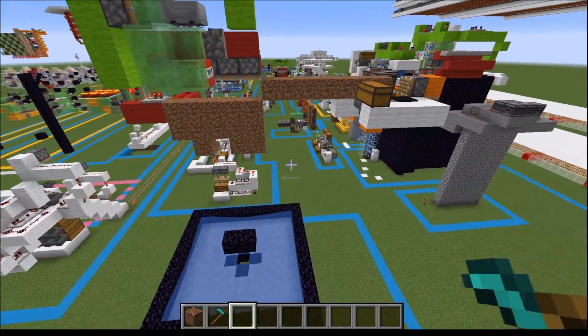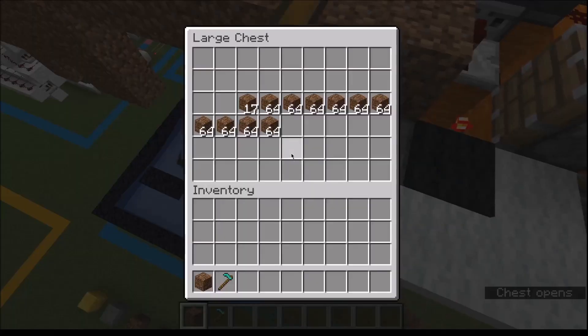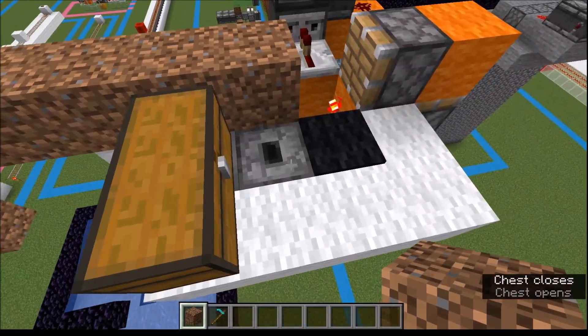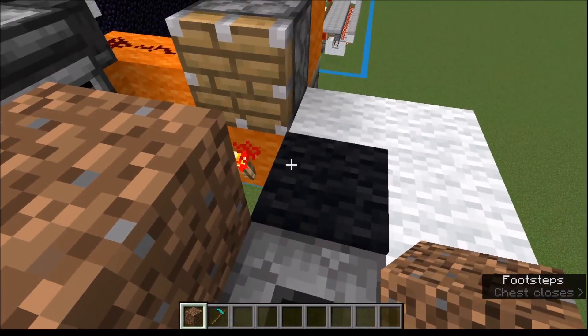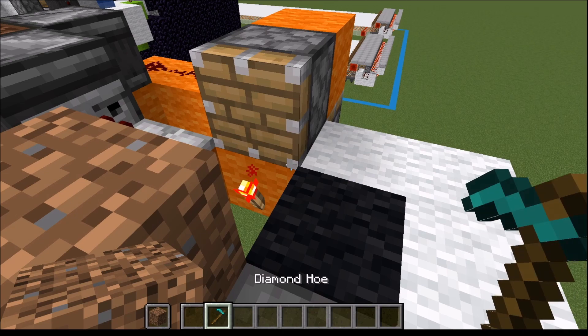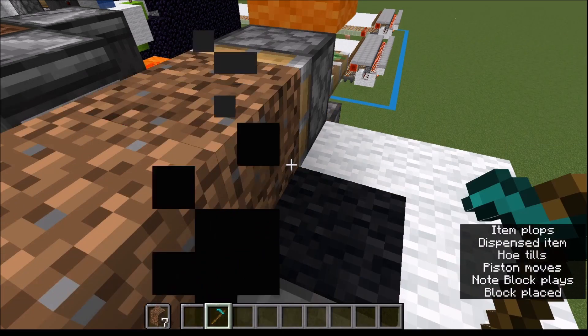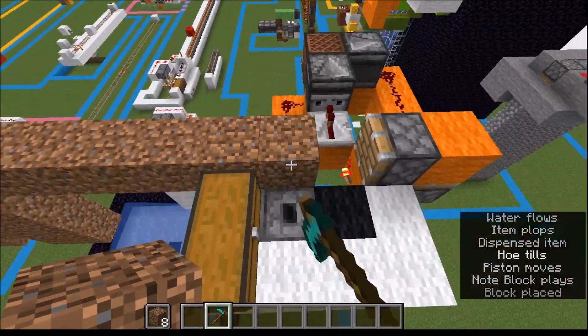This machine runs at about 6,000 blocks an hour, and it's very simple to use. Just fill this up with some coarse dirt, stand on top of this dropper here, put the dirt in your offhand, aim at this white thing here, and just like that the machine runs for you.